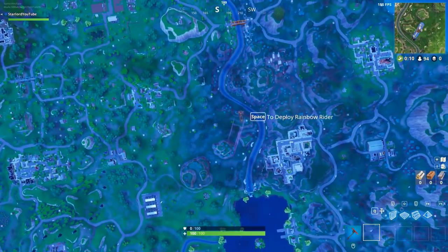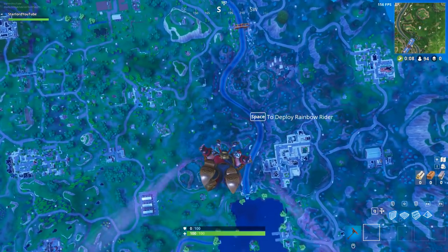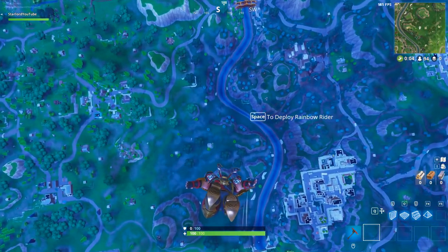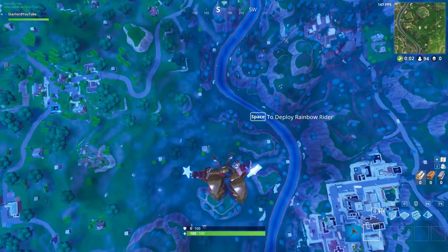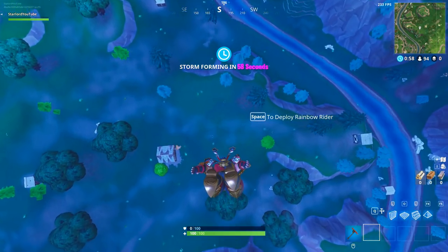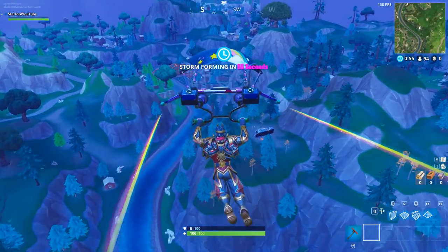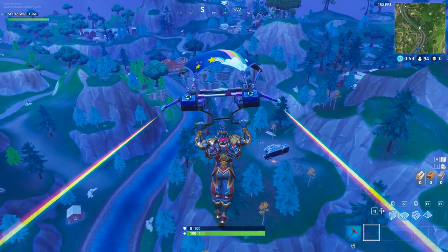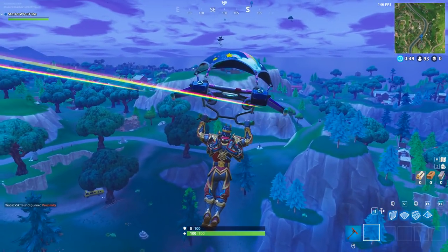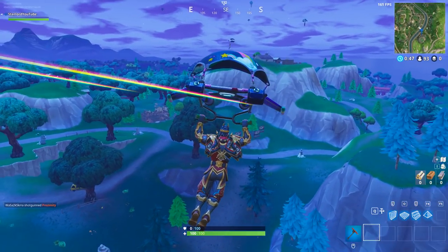We're going to jump out of the battle bus, and immediately you can see that there is the bridge right there — it's kind of the only orange thing in this game, it's like the only orange structure. And as we're diving down, you will also notice that there is the crashed battle bus to my right-hand side right there. And if we just kind of look to the left-hand side, just behind that tree over there is the three billboards.